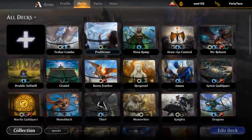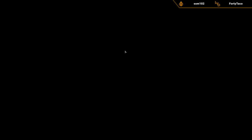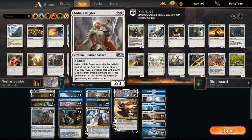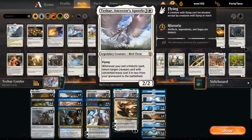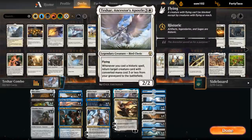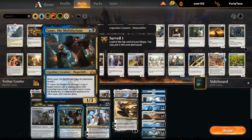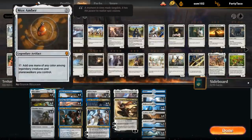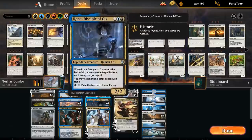I was trying out this Teshar combo deck which was pretty fun, and I kind of want to play some more. It's pretty convoluted, but the way the combo works essentially is: imagine having a Teshar in play. Teshar is a 2/2 flyer for 2 mana that says whenever we cast a historic spell, return target creature card with converted mana cost 3 or less from our graveyard to the battlefield. We're playing a whole historic package with a bunch of cheap historic cards and a Mox Amber to help us ramp as well.